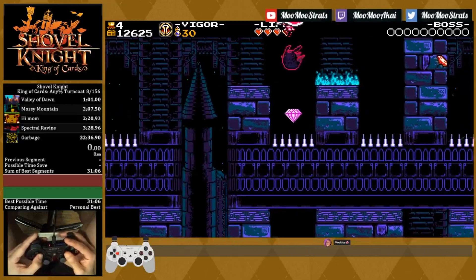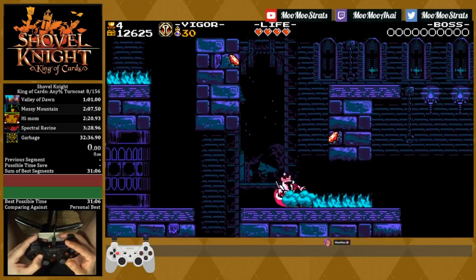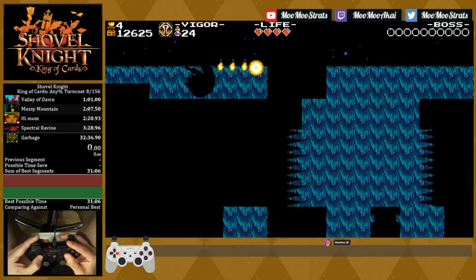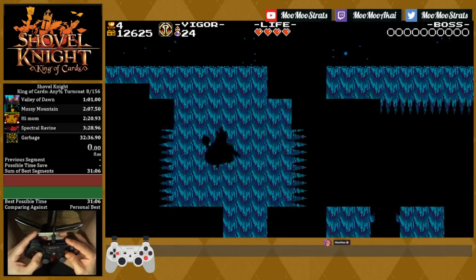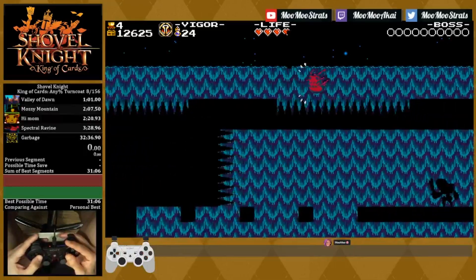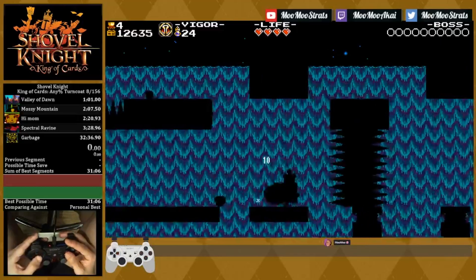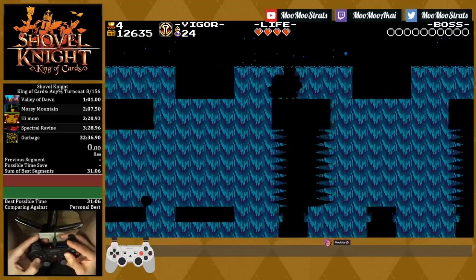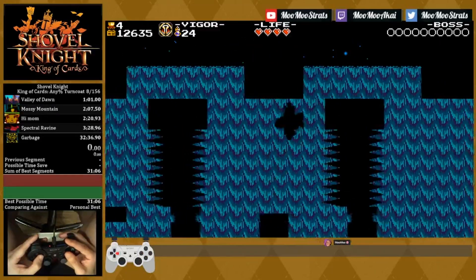There is one trick you can go for that can save one cycle, but it's so difficult, and this is literally the end of the game, that I really wouldn't recommend anyone go for it. Essentially in this half, you can see that there are some springs that bounce you upwards, and the trick involves getting underneath those spikes to battery brigandine bash the side of one of those springs to land on it — you would skip one cycle. It's incredibly precise because the death plane is super high, so you'll die if you screw it up. I really don't recommend anyone do it, and that's why I'm not going to go over it.